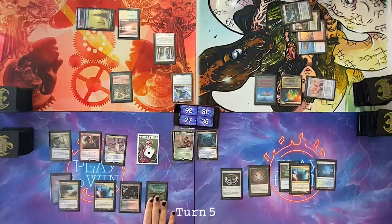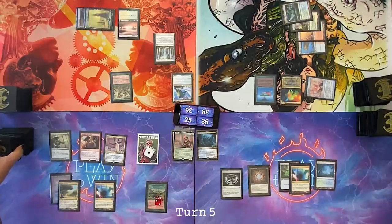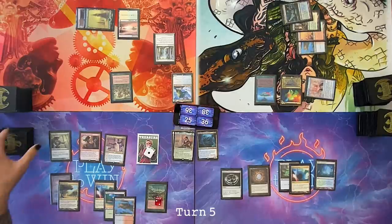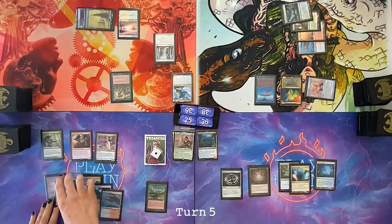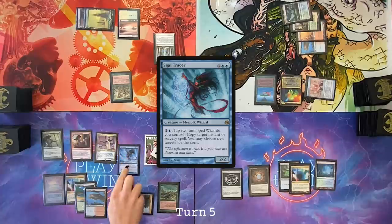Draw for turn. Main phase one, Carpet of Flowers — make two blue. Play a Verdant Catacombs. Crack the Verdant Catacombs and the Bloodstained Mire — Tropical Island off the Verdant Catacombs, Volcanic Island off the Bloodstained Mire. Use that two blue and the Exotic Orchard to cast a Sigil Tracer.